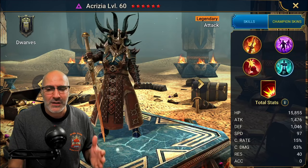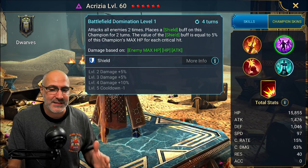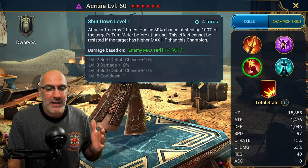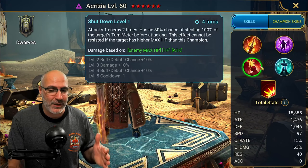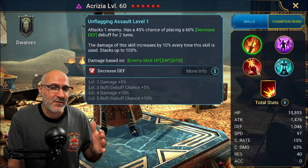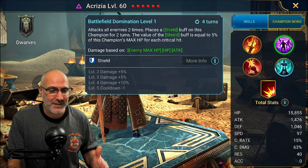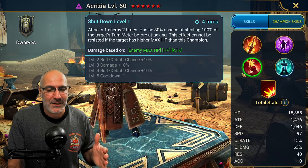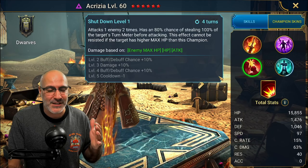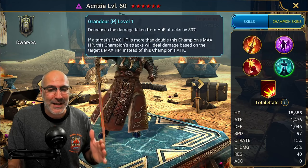The biggest thing about Akrizia is that every one of her hits is enemy max HP. The A1 hits weaker than the A2 and A3 due to different multipliers. The A1 gives decreased defense, but I don't think it's worth building for — you'll have a more consistent decreased defense elsewhere. The A2 gives a nice thick shield based on her damage, and the A3 depletes the enemy's turn meter, which helps against NPCs.